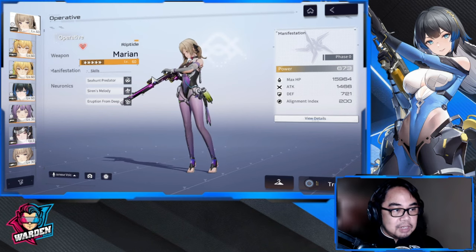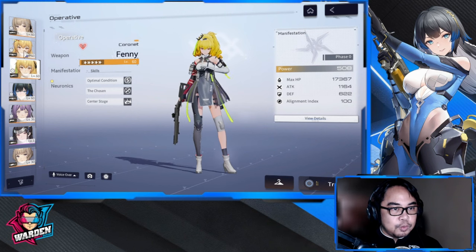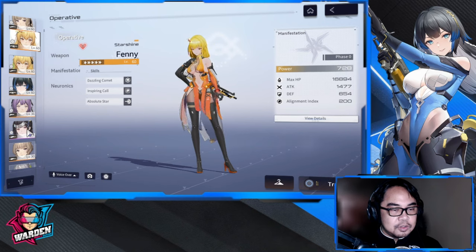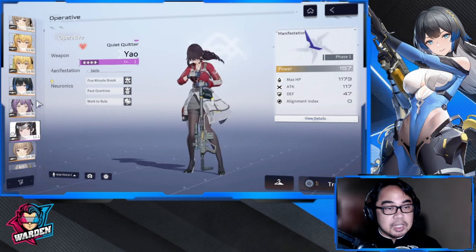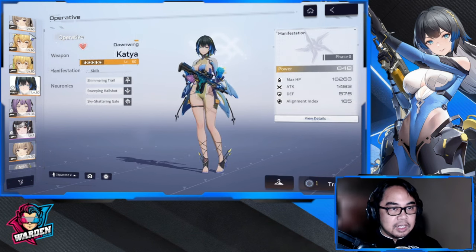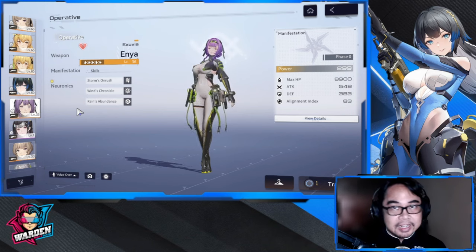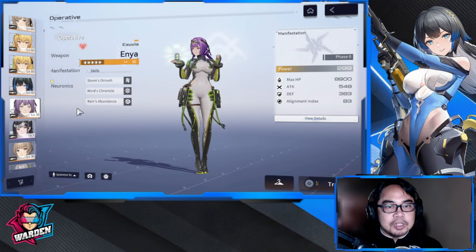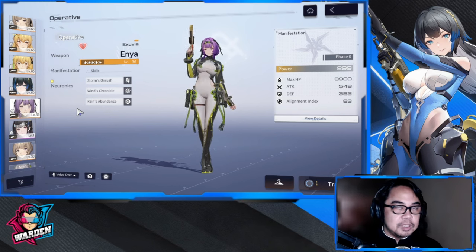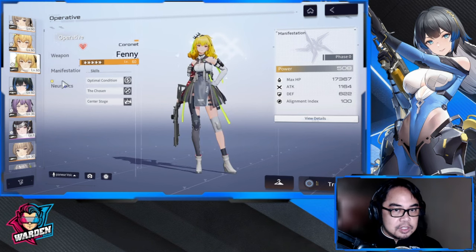My first team is going to be Fanny Coronet together with Fanny SS and Yow — that is the composition of my first team. My second team is Katya Dawning together with Marion Riptide and Enya. It's not really a perfect team, but the principle in creating teams is at least one DPS and two supports, or two DPS and one support.